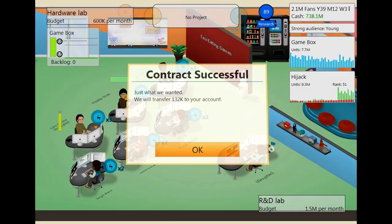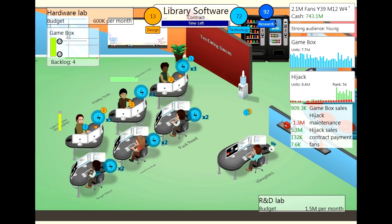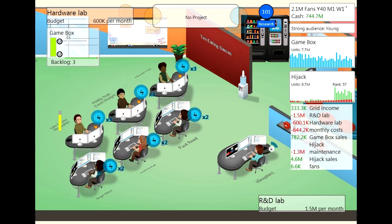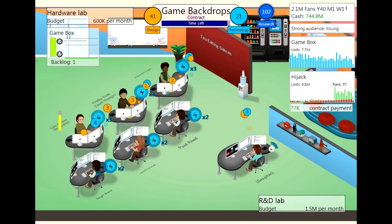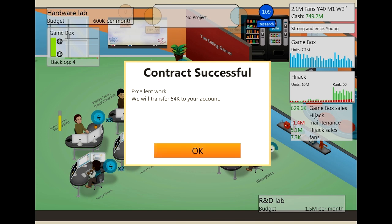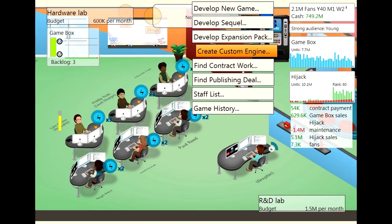Just enough to get us by. We've got two contracts left, so we're either going to develop a game or a dummy game or possibly another expansion pack. Why don't we find out if releasing expansion packs back to back really affects anything — because it's not good to develop the same thing over and over again. Let's do that last piece of contract work. We're not going to get enough research points to make another specialist, however our next expansion pack would be done with a specialist.